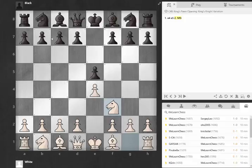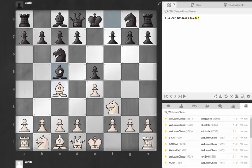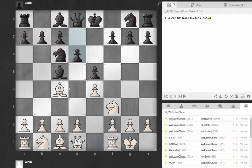I think it was actually a bullet game, so we can't expect too much out of the intricacies of the move orders and things like that. But we got a Gioco Piano, and here probably White is supposed to play C3 first, but I just castled. I played D6, I played C3 now, and my opponent played a little bit of an inaccuracy with H6 first.